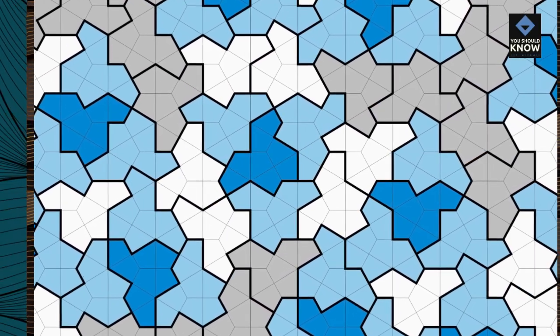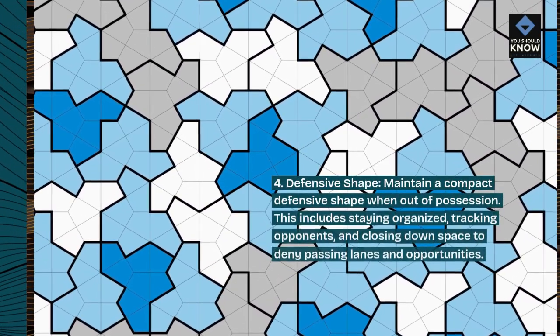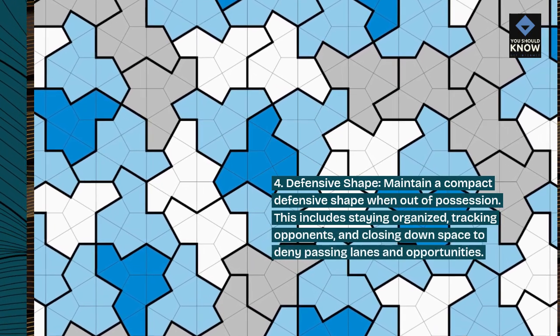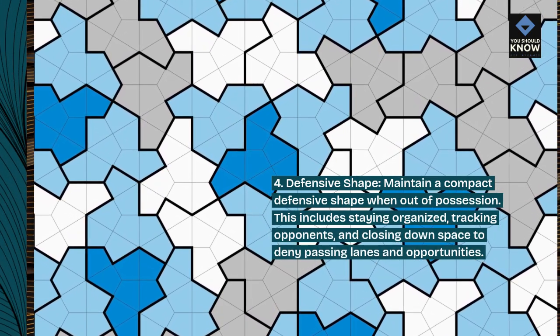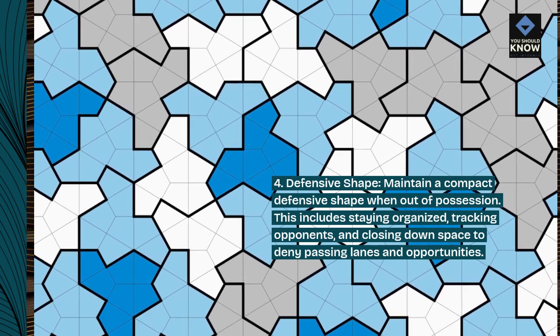4. Defensive shape. Maintain a compact defensive shape when out of possession. This includes staying organized, tracking opponents, and closing down space to deny passing lanes and opportunities.